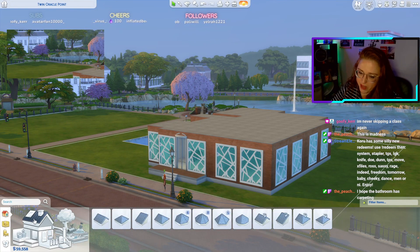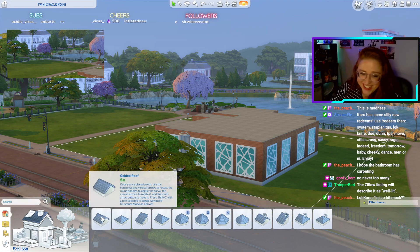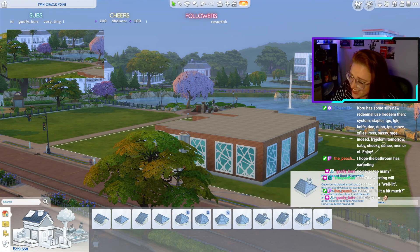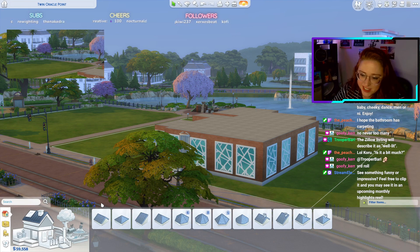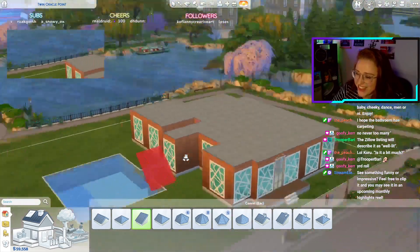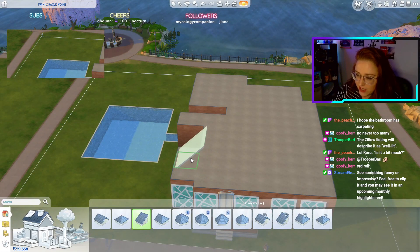What kind of roof are we going to give this beautiful majestic home? Should I roll for the roof? One to twelve — number three. Oh, half gabled. I think that's beyond my capabilities making half gabled work across this whole home, but we can give it a crack.